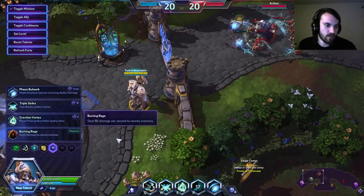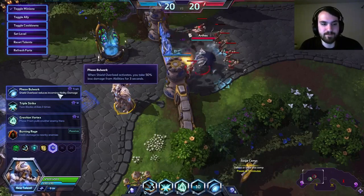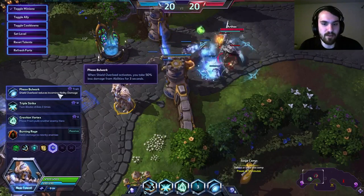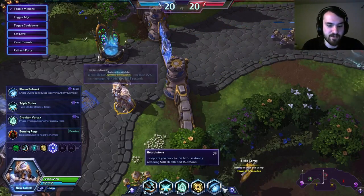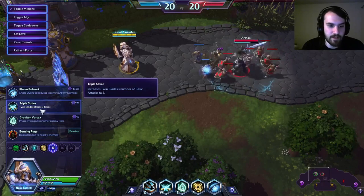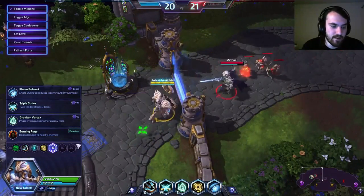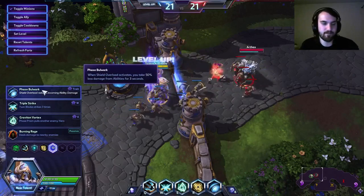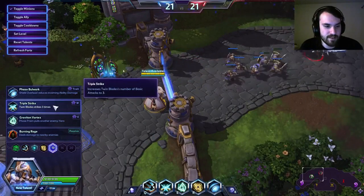At level 13 I would go with the spell shield talent. It's really good because it's a spell shield that is always going to proc when you're taking burst damage — you're not just going to be taking random poke and have it proc wastefully. This one's always going to be effective, and it's going to be up a lot because you're going to be resetting your shield cooldown often. Triple Strike is okay — it effectively increases your W damage by 50% and is good if you're going aggressive. Graviton Vortex isn't very good. Burning Rage is fine if you desperately need wave clear. But I think the spell shield talent is amazing — it'll make him so much tankier and you're going to be able to live in fights.